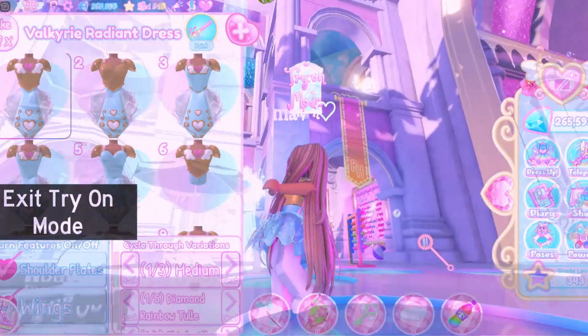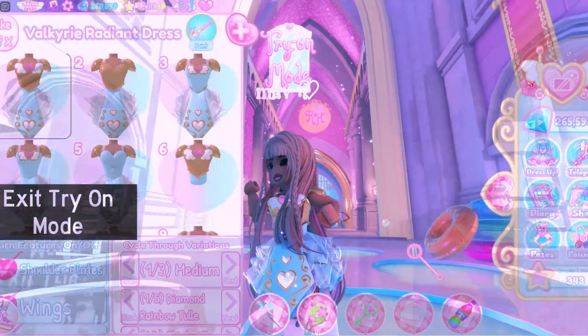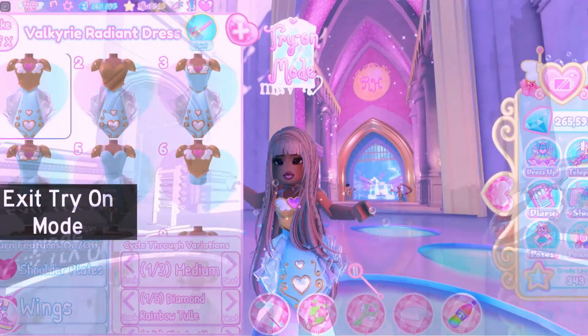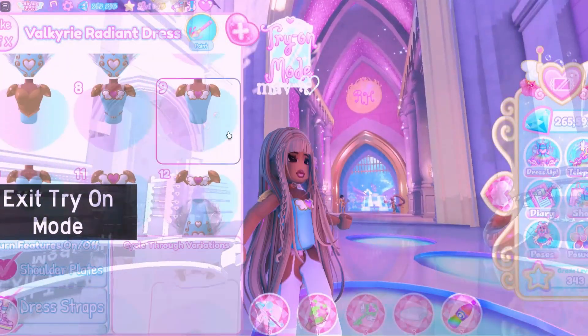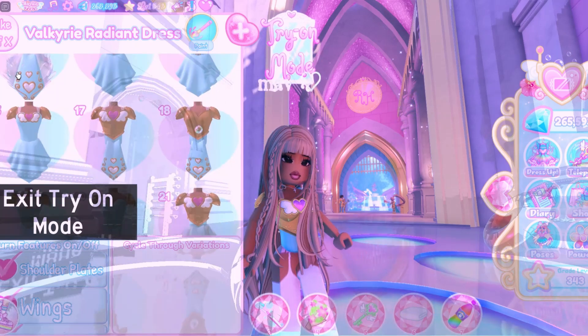Next part of the set is the Valkyrie Radiant Dress, and oh my gosh guys, it looks so cute! In the shop it's a cute dress with some ruffles on the skirt and cute hearts. It also has a slightly glossy armor and a cute heart charm in the middle with wings.